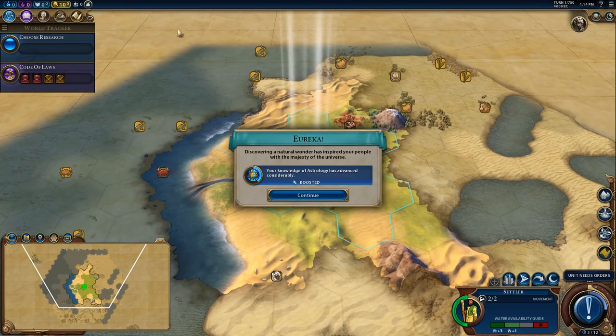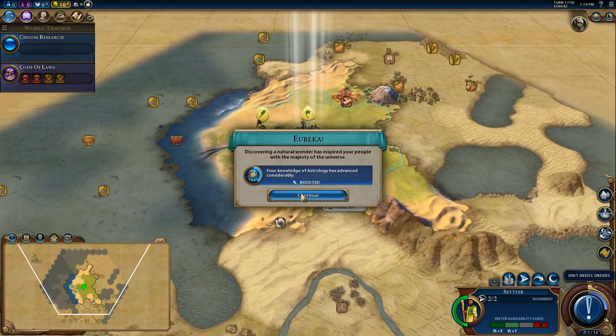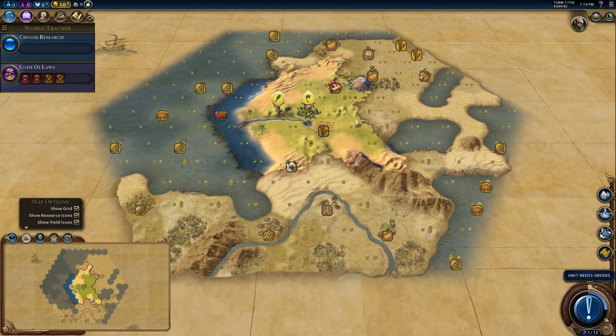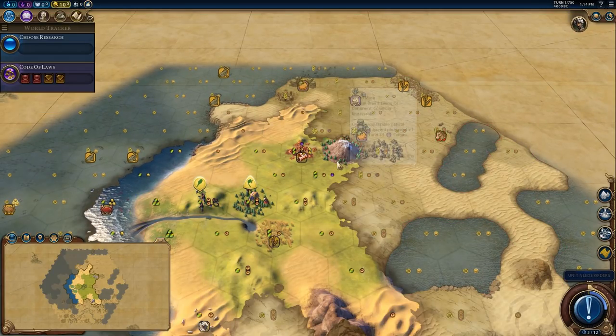Let's have a look at this map. Interesting - knowledge of astrology has advanced considerably, which means we must have found a natural wonder. And indeed we did!